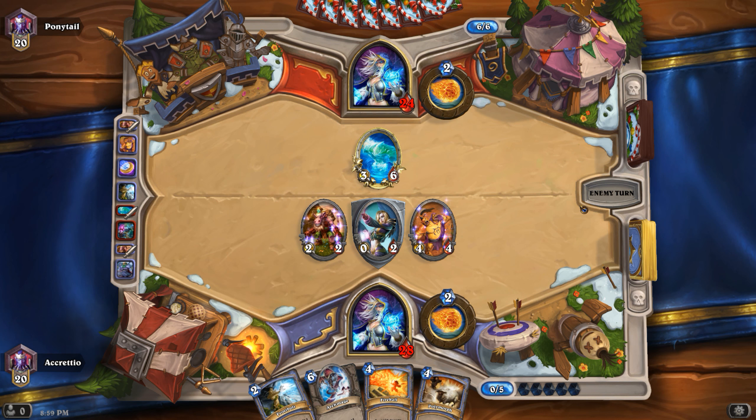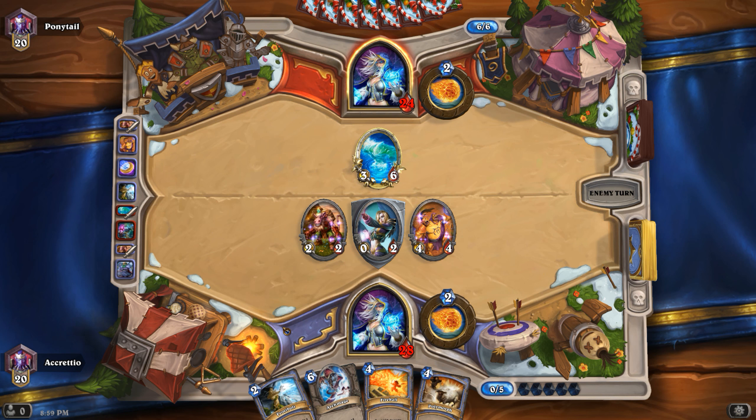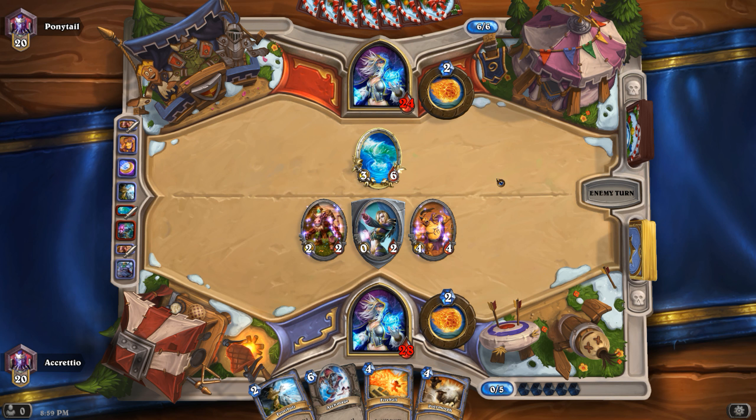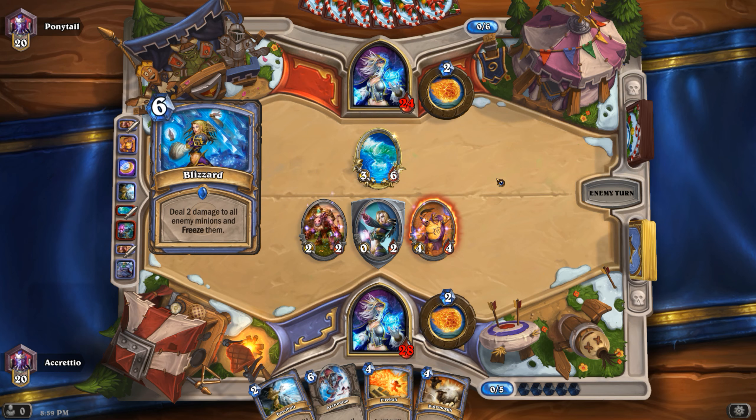That way we get Spell Damage plus two. And next turn we can use Frost Bolt and Fire Blast to get rid of the Water Elemental. Then we don't need to use the Fireball — that can be saved for bigger targets, maybe the face.